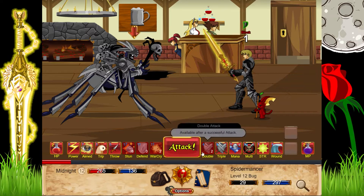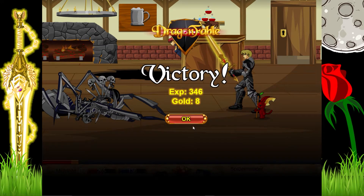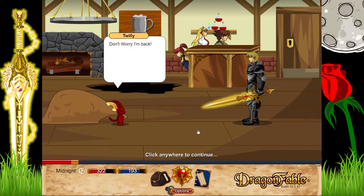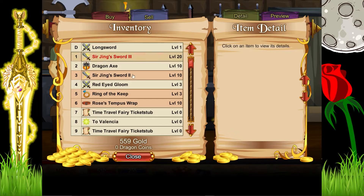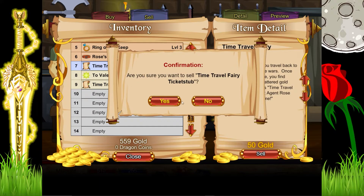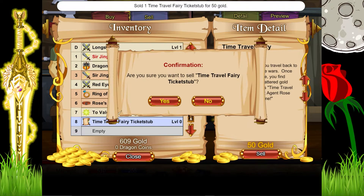We destroyed this guy pretty easily. Twilly did heal us a few times — we might have died without him, though we can always use a potion. I'm going to quickly sell these ticket stubs: 50 gold, and another 50.